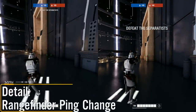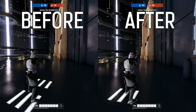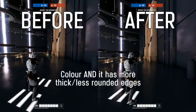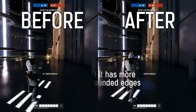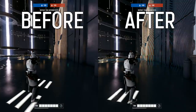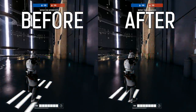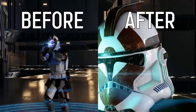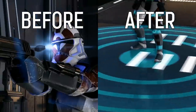The next detail is a colour change to the ARC trooper's rangefinder ping, included in the latest hotfix. DICE changed the colour from a dark blue to a light blue for the ARC trooper's ping ability, where you scan and detect enemies. There's a flash on the rangefinder and a ping that scans enemies — this has gone from dark blue to light blue. I actually prefer the dark blue, but the light blue is easier to see.